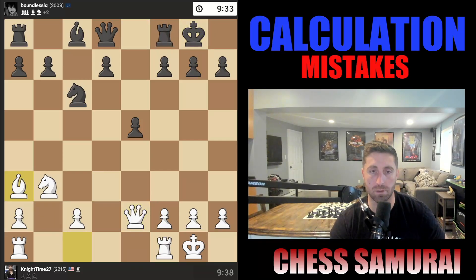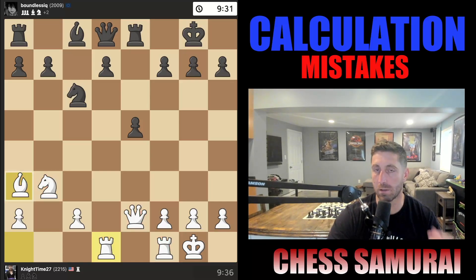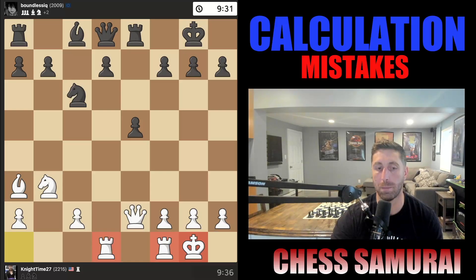My opponent castles — he's a strong player and he's going to take advantage of being up two pawns. He moves his rook out of the way, I develop all my pieces. The least I can do is still play accurate chess. Notice how, when I'm losing a game, I don't just go crazy — I just try to play the best moves. I castle, my king is safe, all my pieces are developed, and we'll go from there.